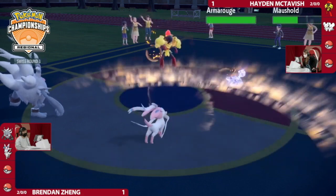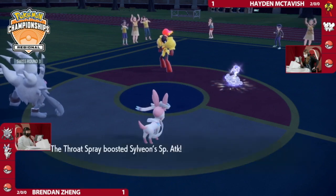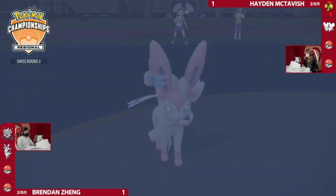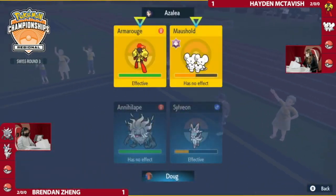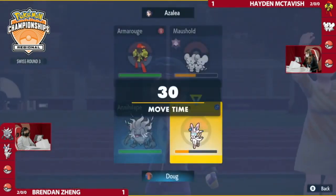Sylveon's not really the main problem in this matchup — it's Dondozo plus Tatsugiri in the back. This next turn is interesting. Maushold has the very safe Follow Me option, or you could go Follow Me plus Psy Shock into Sylveon. We could see the same play as the previous game — protect one Pokémon, switch the other. Looks like Brendan this time is considering switching in Tatsugiri instead of Dondozo, preventing Dondozo from taking unnecessary damage.